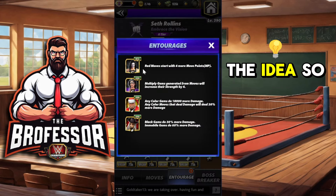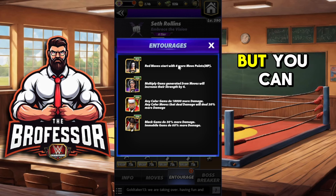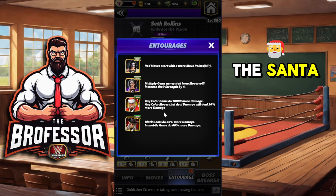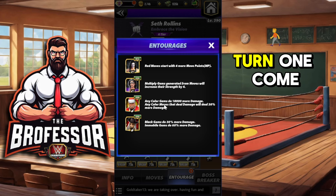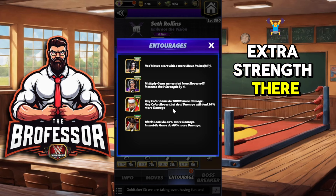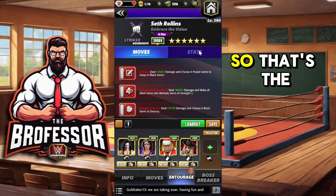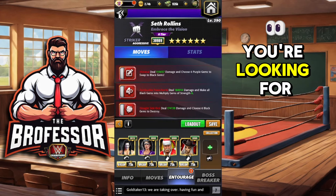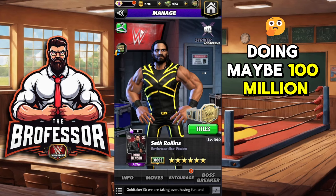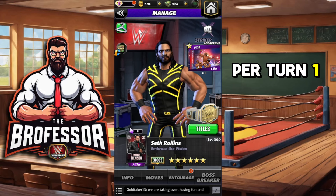You want red moves plus four, so Sting or Butch can go here. The gear plus Santa Hogan is going to allow all three moves to go off turn one come feud. You need Sherry to get that extra strength, and anyone who can do black gem damage — Zombie Live does 30 more. That's the good stuff. Come feud time, you're looking at doing maybe 100 million per turn one.